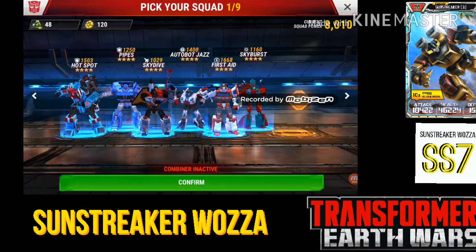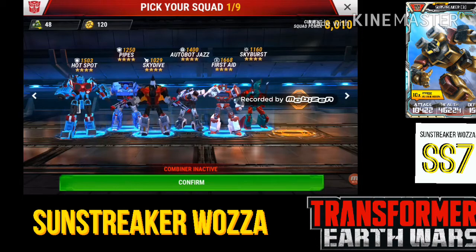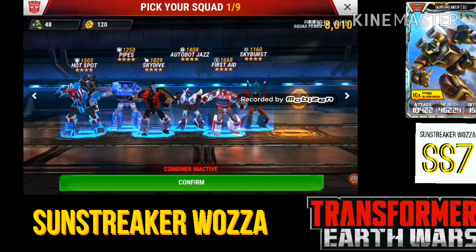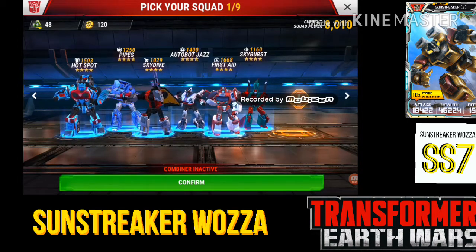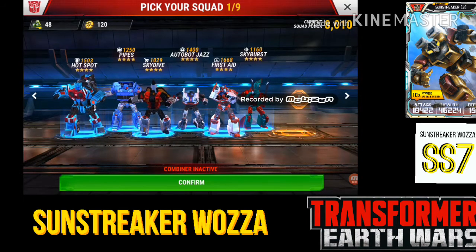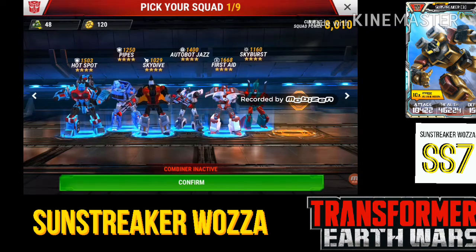You can see here I've got Hotspot and Pipes as my tanks, then Skydive as my jet, and Jazz as my gunner. I also tend to have a second gunner and maybe a healer. The reason I have two gunners is that if you're using Jazz's ability and your bots are stuck on a wall, they're still getting hit by defenses. A second gunner can shoot over the wall while Jazz is busy. First Aid is there just to keep my bots alive.